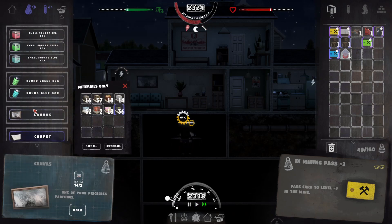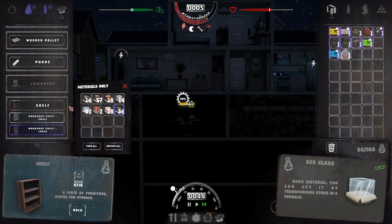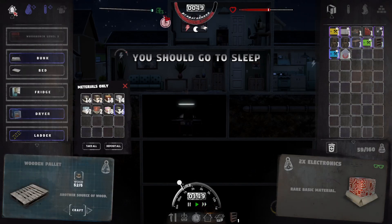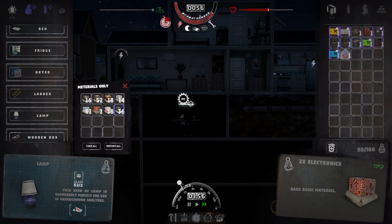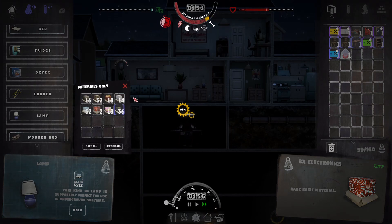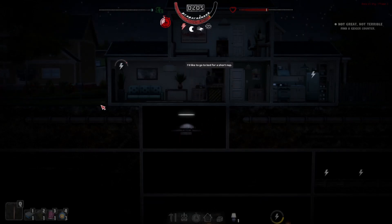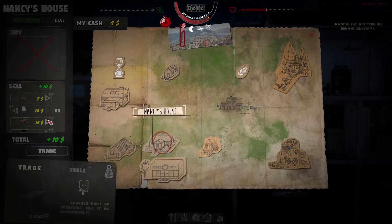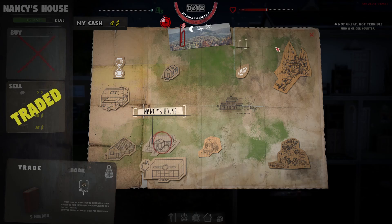She wanted a shelf too - there we go. We're pushing it - it's going to take us an hour to make a lamp. We'll do one lamp, we're not going to be able to do two. I wonder if she has a furniture store now. Let's sell all that - that, that, and that. That's $54 - that'll push our money back up again.